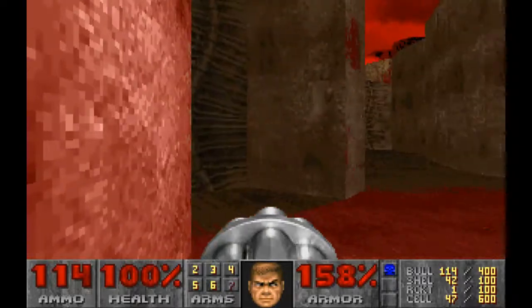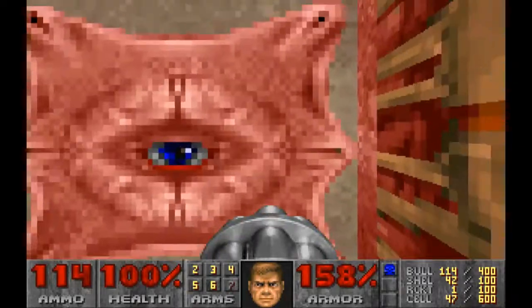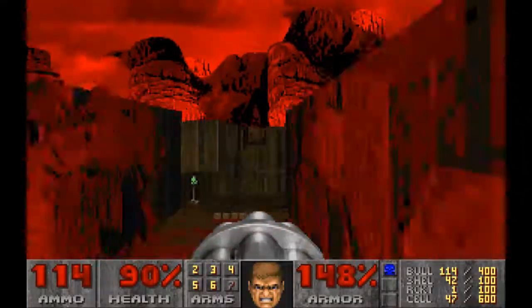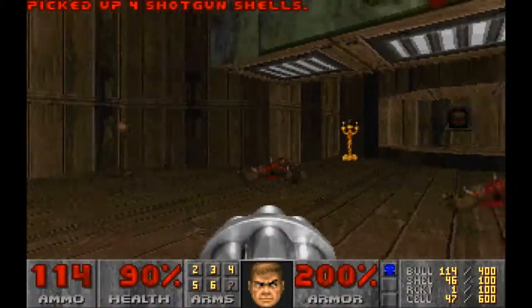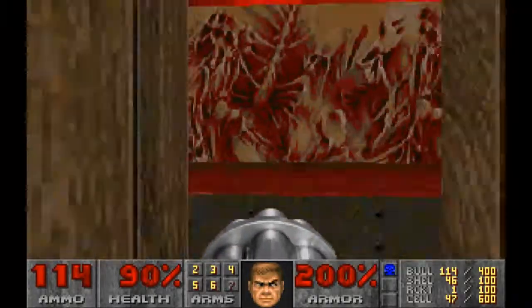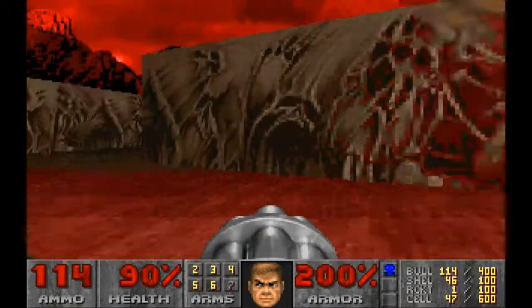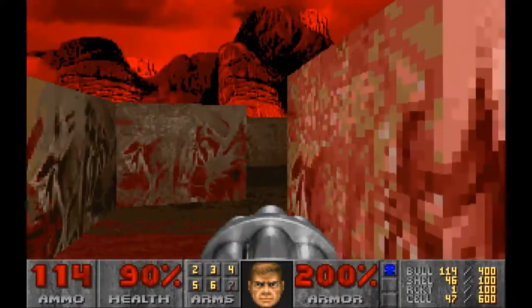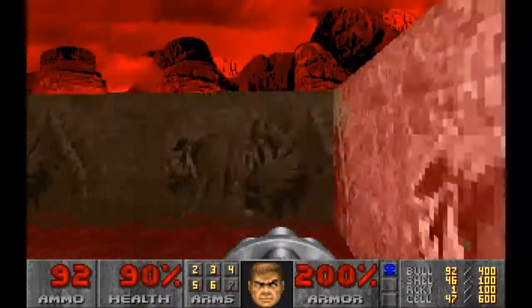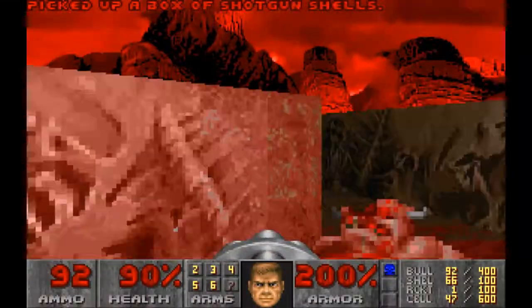But I will just explore the rest of this area first. Pressing that switch leads up to a little ledge up there, which does damage you while you're on it. I think I need to explore the left side of this upstairs area. Another demon ran past — let's take care of him and grab the shotgun shells.